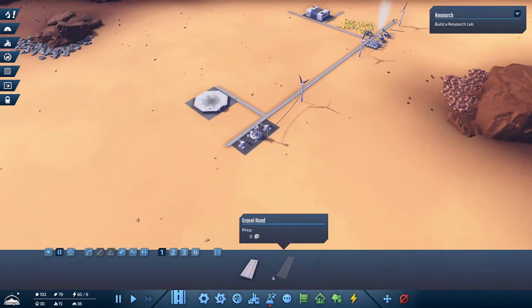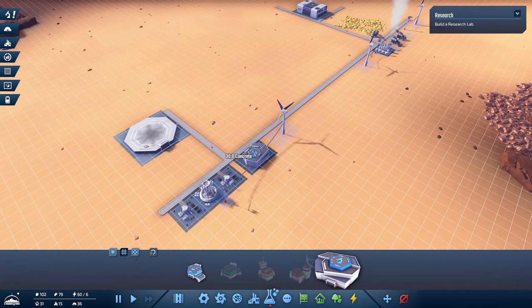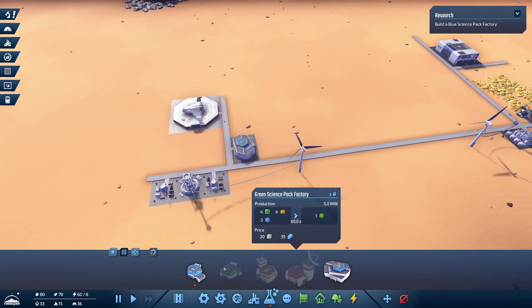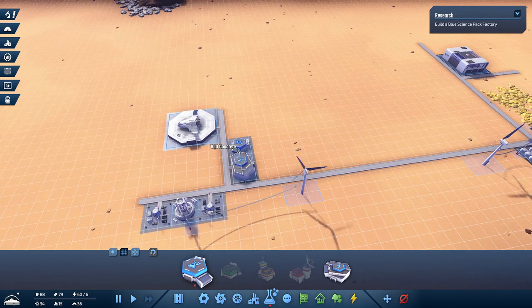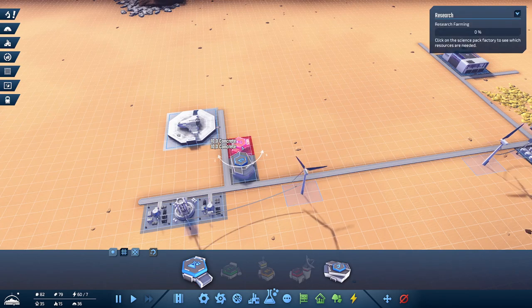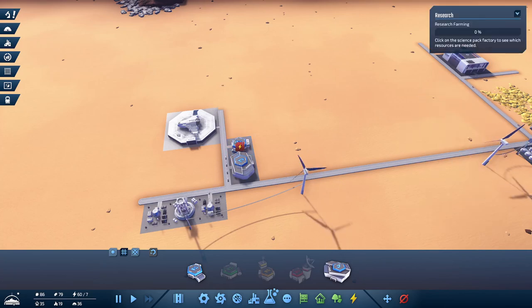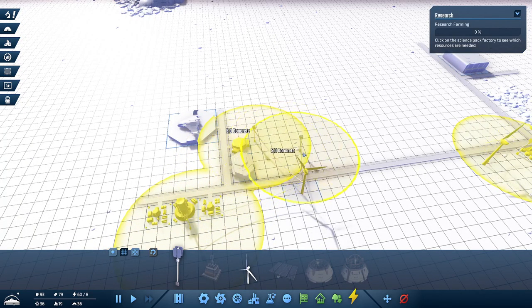Next thing we need is a research lab - it's not a big building. Let's add it right here. Then we build a blue science factory - that looks familiar. The first step is blue science. I don't know what this actually requires in terms of resources, let's just put it over here. It requires iron ore and carbon. Having these right next to the oxygen processors makes sense - that solves the carbon issue. Let's build a power pole.